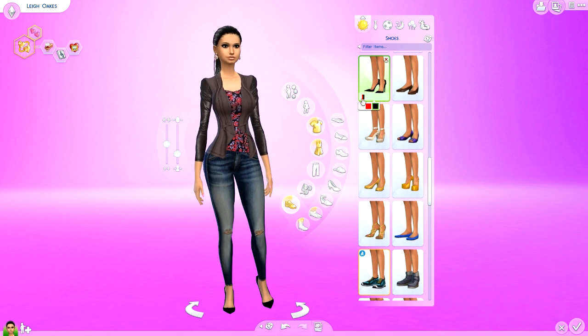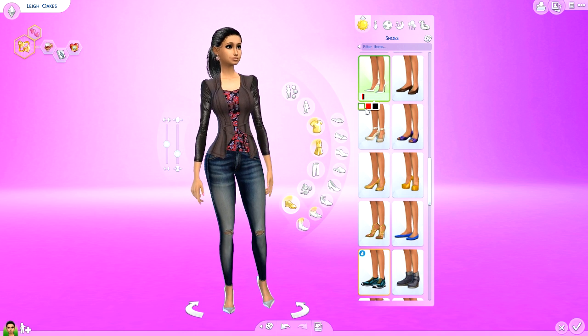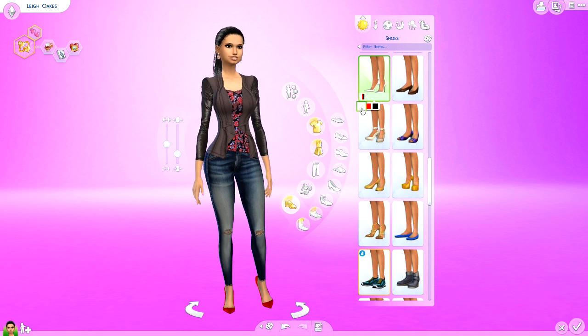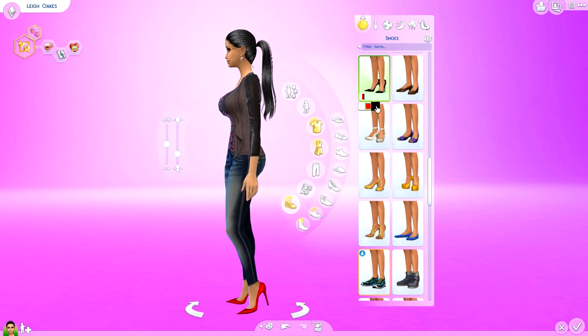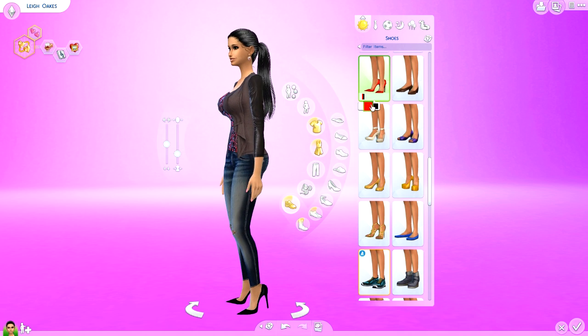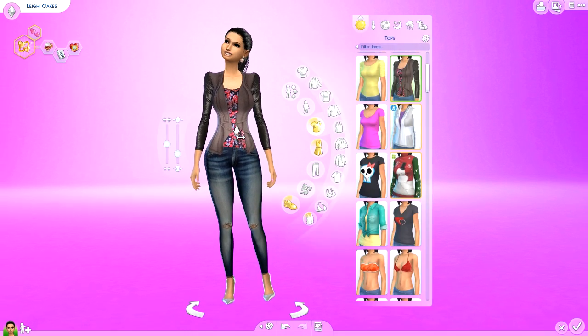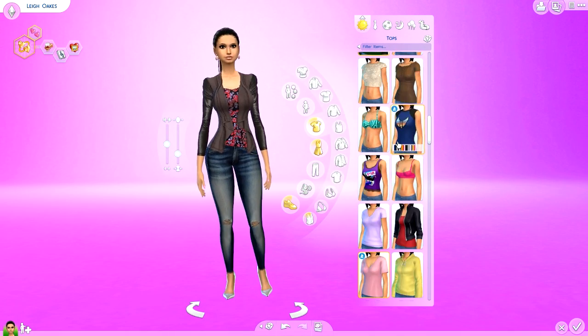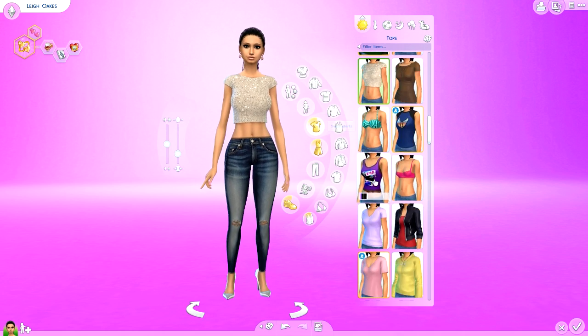My personal favorite is to pair those jeans with these pumps. Seriously, they are life — I have literally been putting these on every sim. They come in three different colors: red, black, and white. It's this classic pointy-toe pump or stiletto, and you can't go wrong with those colors. They look amazing with these jeans.